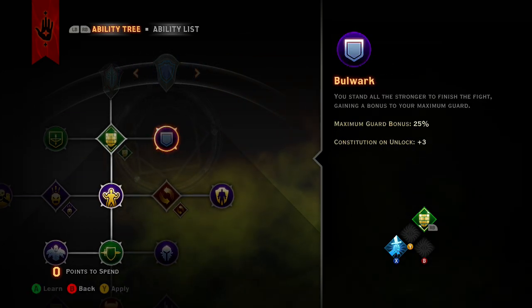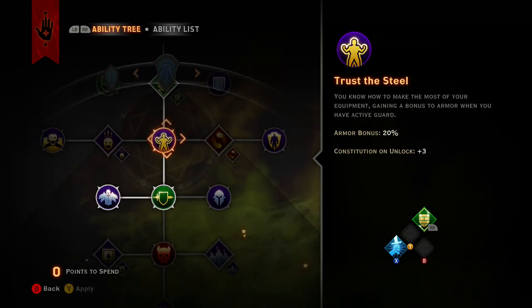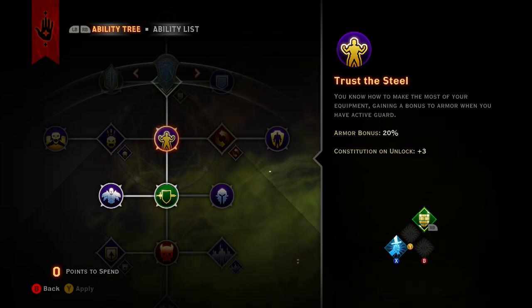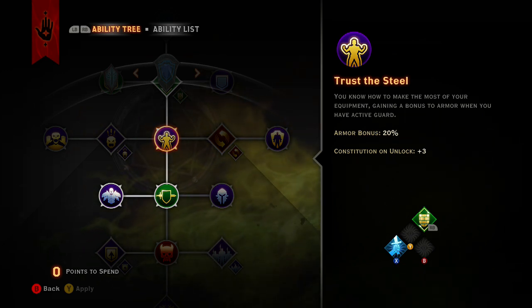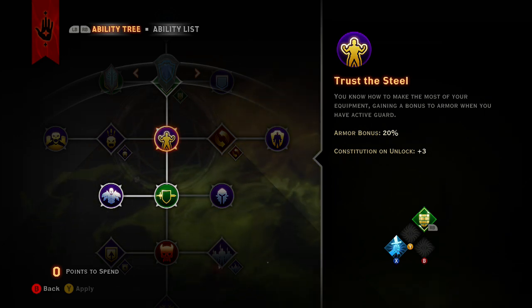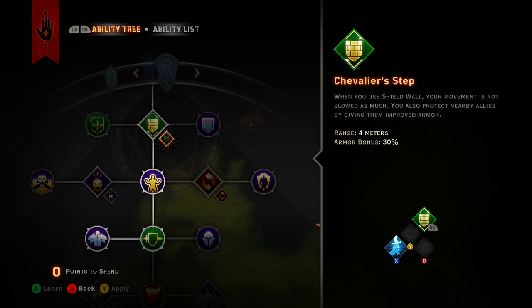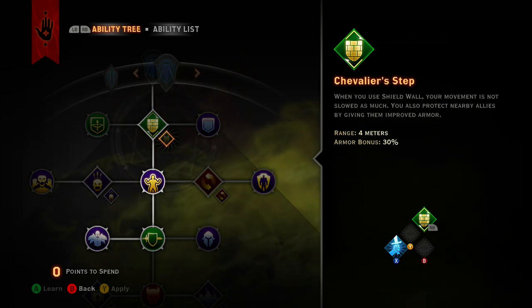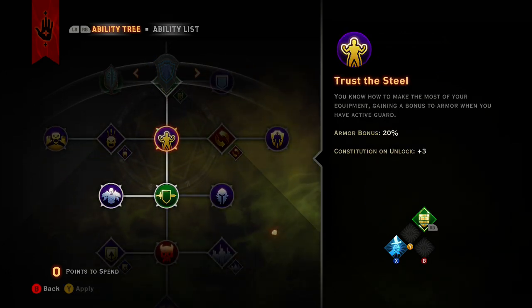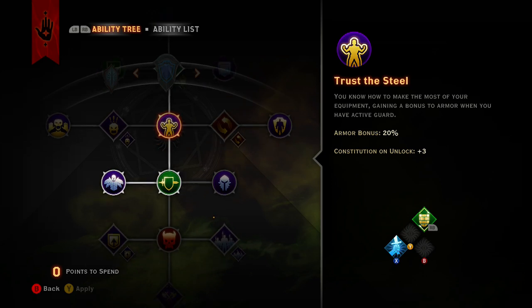Going into the Sentinel tree, you start with Shield Wall — you definitely want that for the maximum guard bonus. At level 11 get Bulwark, and at level 12 you also get to guard people within four meters of you, which is awesome. There are maximum guard bonuses along the way here as well.